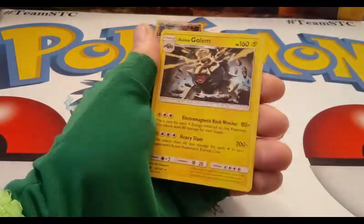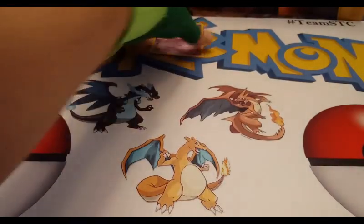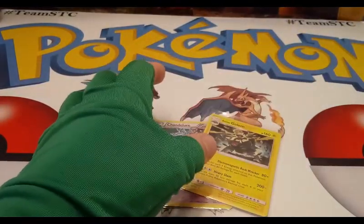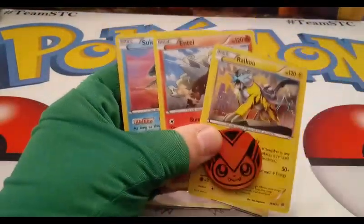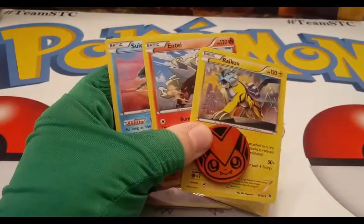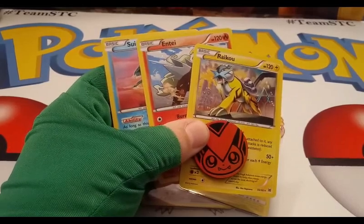A Landorus, Clefable reverse, and in the rare spot we got an Alolan Golem holographic — very cool! So we got these two holos for our pulls, but we also got three sets of these promos and this coin. This bundle right here — these three promos and one coin — will be in the giveaway for this video.